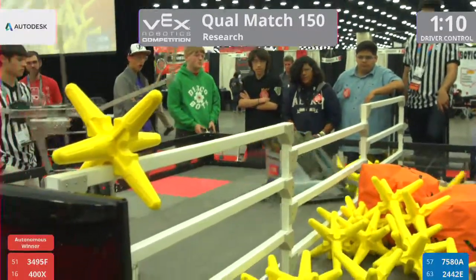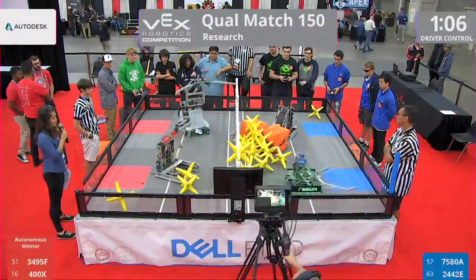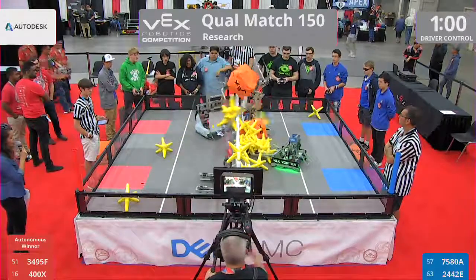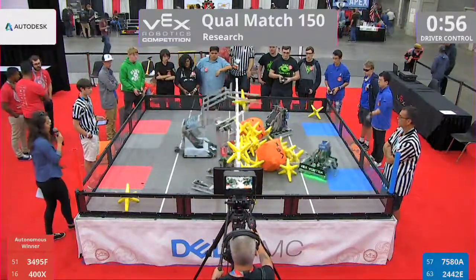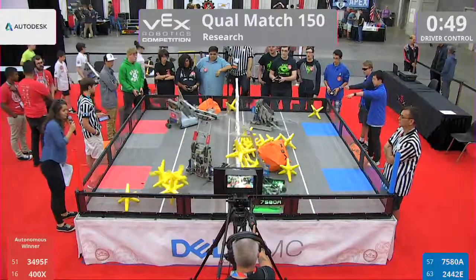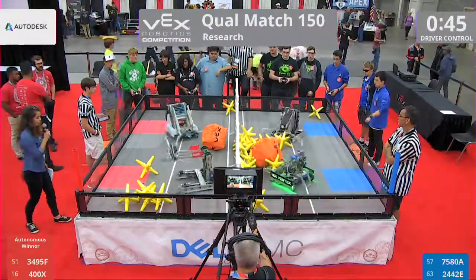It looks like the red alliance has sent the vast majority of the game pieces over to blue. 75 ADA sending a couple of stars over, and 3495F sending them right back. We have one star over here on the red side and a whole lot of them over on the blue. Let's see if the blue side can get these game pieces and get a couple points.